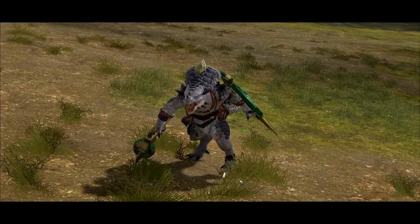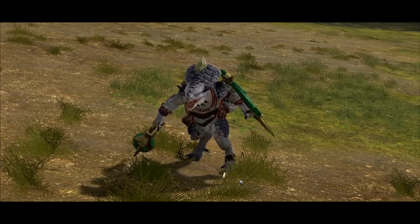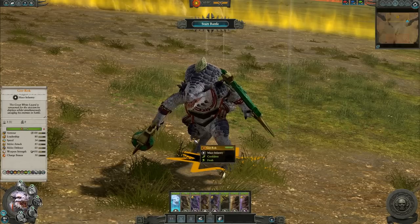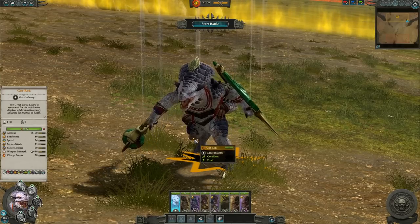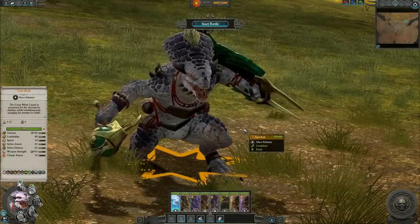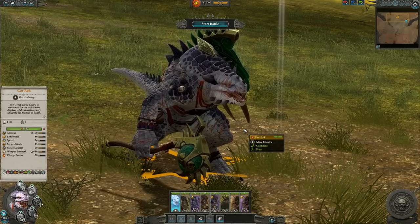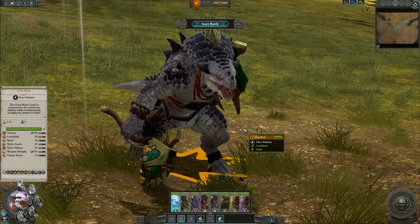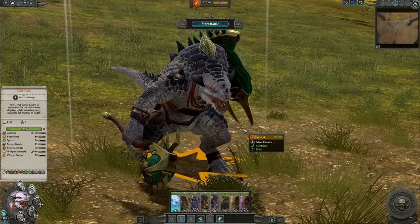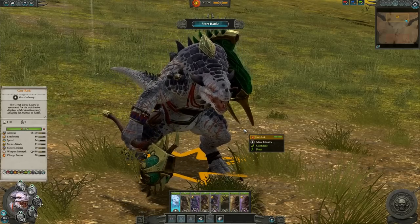Our first Lord choice is Gorok — we'll save both Nakai and the Kroxigor Ancient for the end of this video. He is the FLC Lord for the Huntsman and the Beast DLC. He is an Old Blood, and granted he should be a little bit larger, but I love the character model. This is very indicative of the same one we got during 8th edition — his shield is there, and he is quite beastly. He's 1,950 points fully loaded — 50 points shy of 2,000 — and 1,200 points completely naked with no items or abilities.